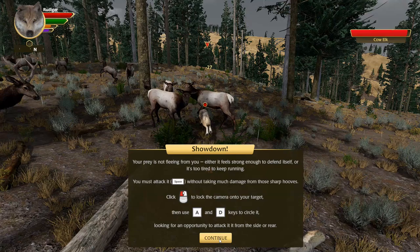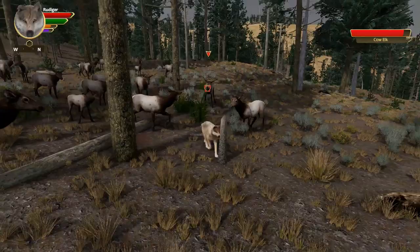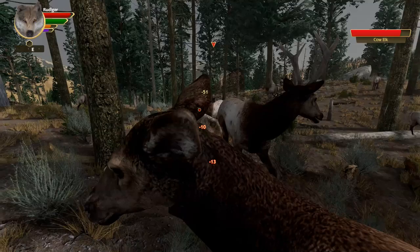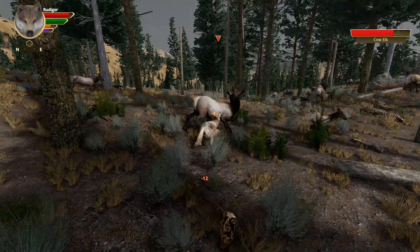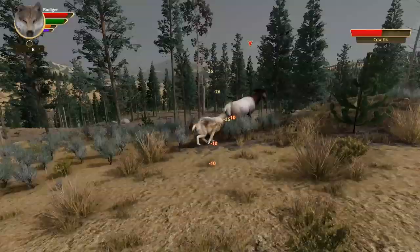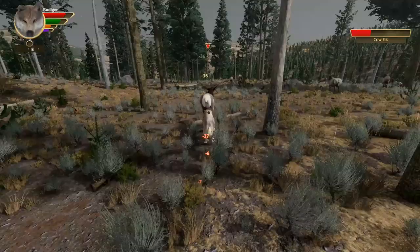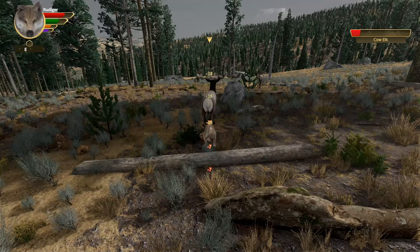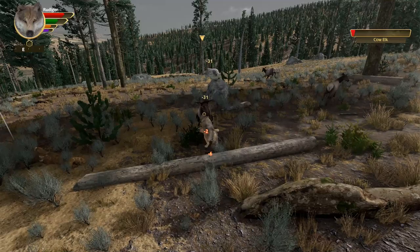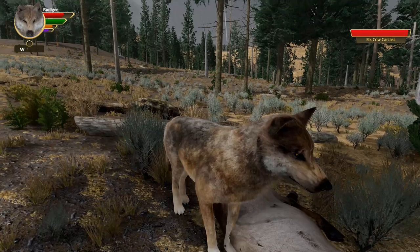Showdown! Your prey is not fleeing from you - either it feels strong enough to defend itself or it's too tired to keep running. You must attack it without taking much damage from those sharp hooves. I'm doing tons of damage here! I don't think going for the babies is the best idea. Go for the cow elk - take her down! Nearly there! Easy peasy! It's just about learning the tactics more than anything else.